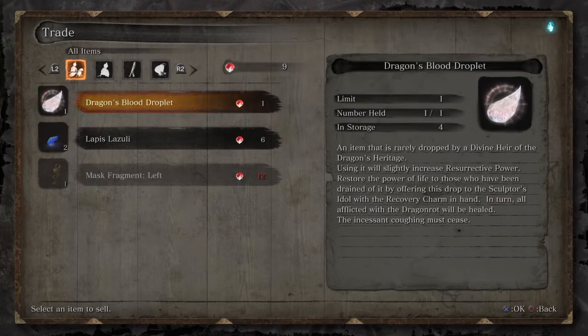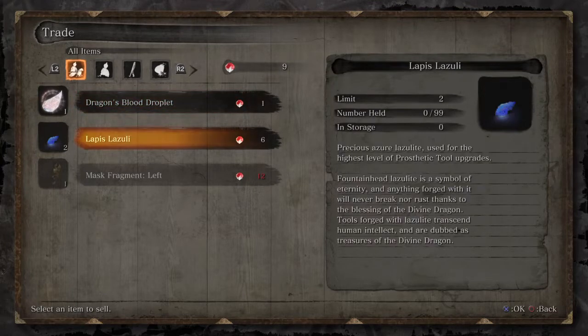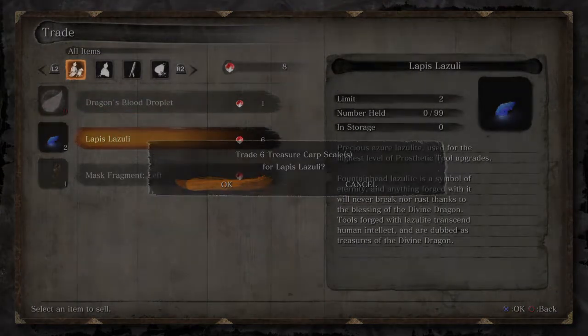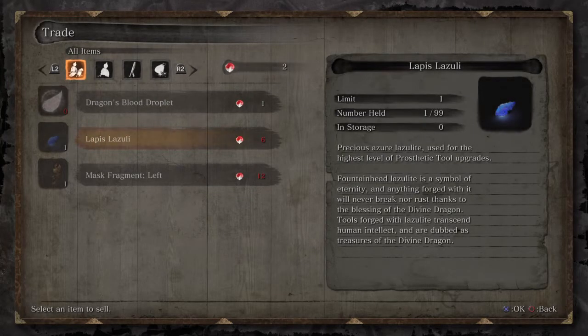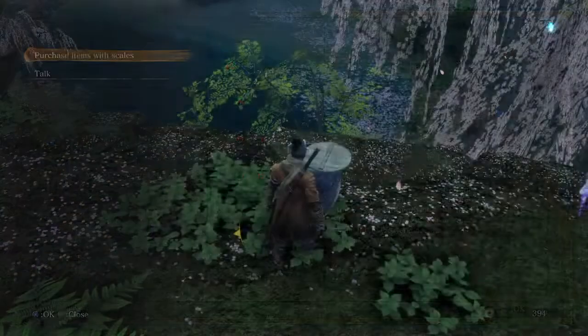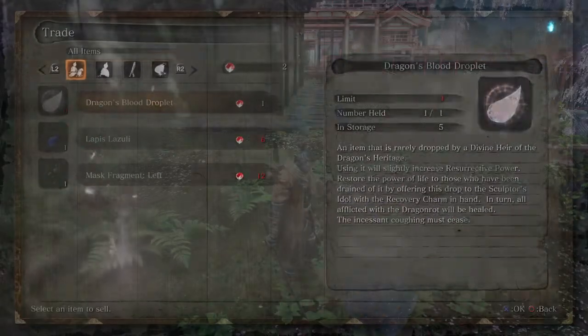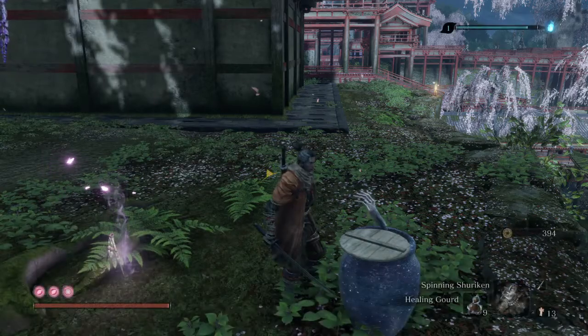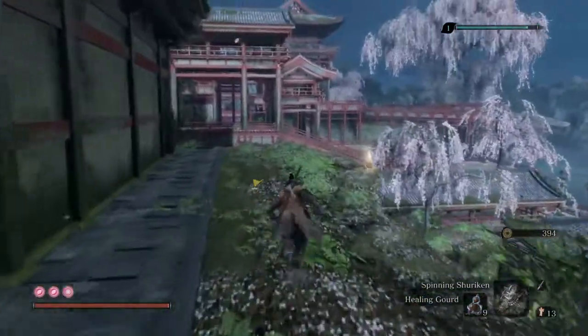Let's check the purchase options. We have nine Carp Scales and we can buy this Lapis Lazuli. This is an important item because if we are going to upgrade our prosthetic tools, at the last level we require this Lapis Lazuli. Right now we have only eight, so we can buy one. For the second one, we have to kill some calves, some fish, and also killing that Shichimen Warrior — we will be getting one Lapis Lazuli. Also, Divine Confetti is available.